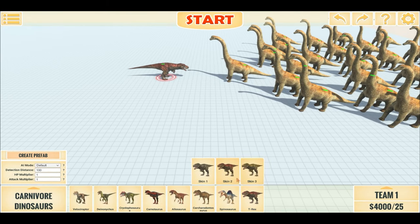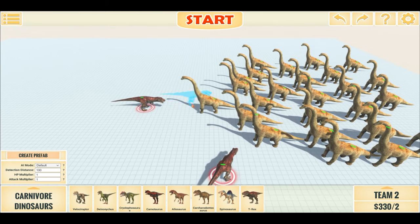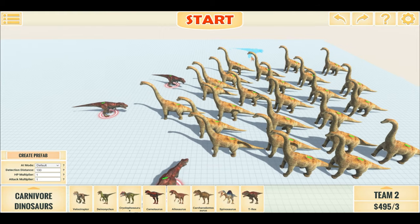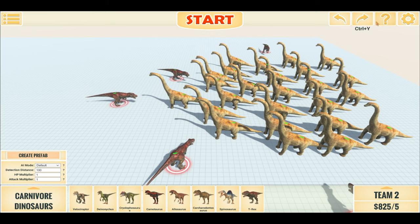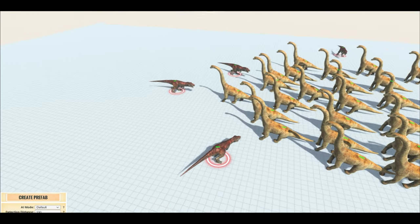So this means we'll add 4 more T-Rexes to make a total of 5. I'll place them in a way to sort of surround the Brachiosaurus. Let's make sure pathfinding is on — yes it is. And begin.